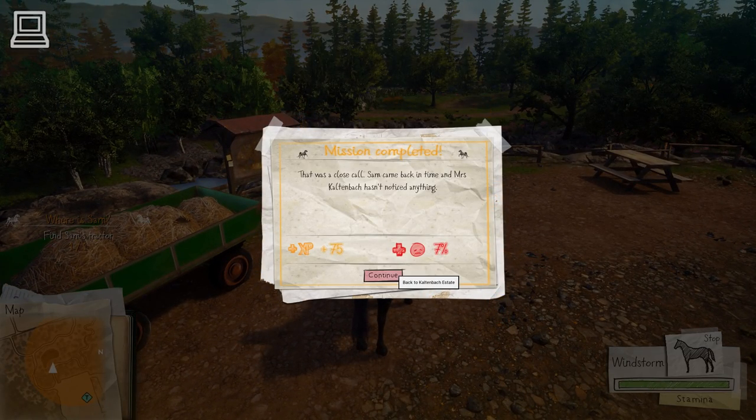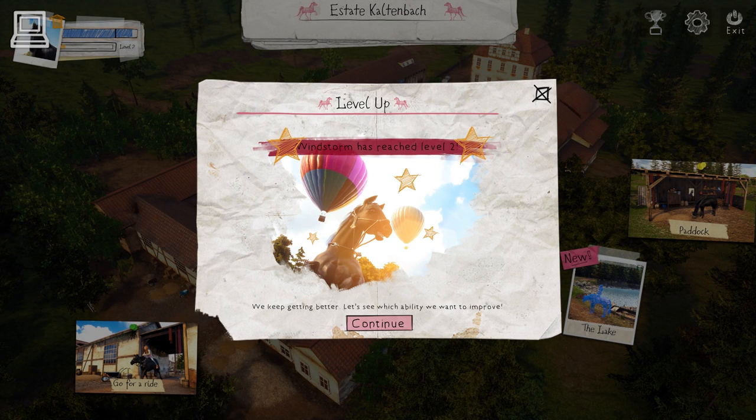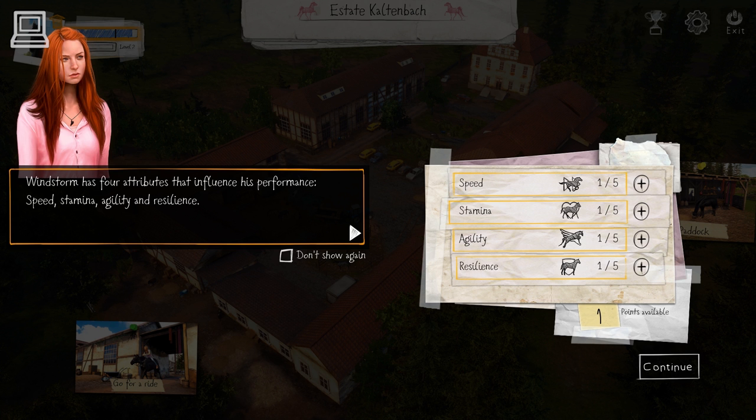That was a close call. Sam came back in time, and Mrs. Kaltenbach hasn't noticed anything. Windstorm has four attributes that influence his performance: speed, stamina, agility, and resilience. Increase speed if you want to ride faster. Increase stamina if you want to do longer sprints. Increase agility if you want to ride tighter turns. Increase resilience if you want Windstorm to tire more slowly. The amount of available points is shown on the bottom right side. To spend an attribute point, click on the plus icon next to the ability. You can click on the minus icon to reset your choice. Don't worry, there is no wrong choice — each ability improves your riding. Base your choice on your personal preference.